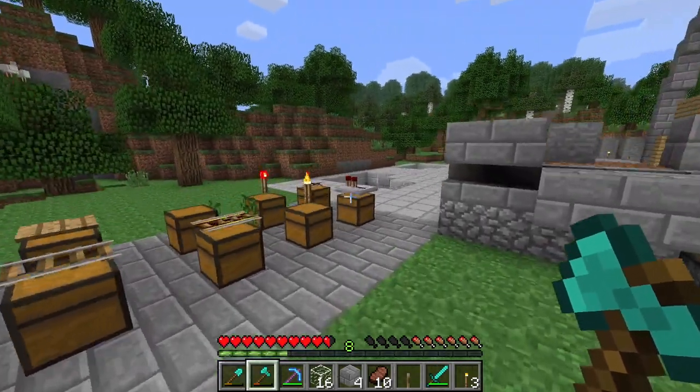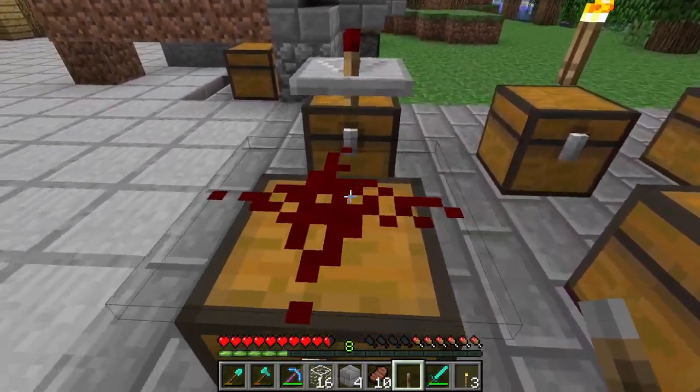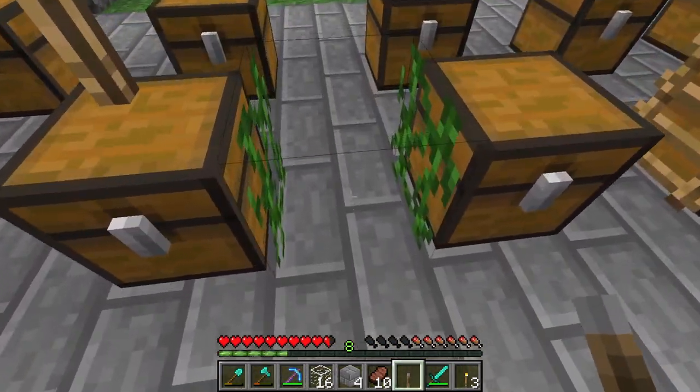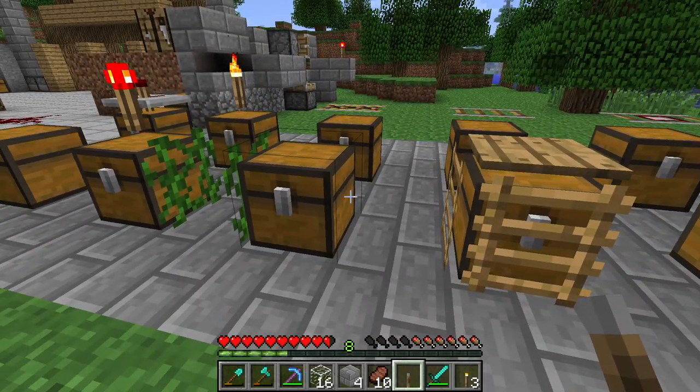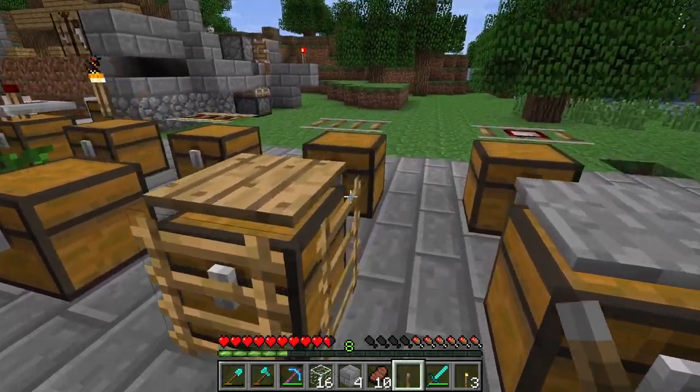He did a pretty good job here of laying out these chests. Let's check it out. We have some redstone on a chest. Yeah, honestly, this is really cool. Oh no, the vines grew to this side too. Yes, we have vines on a chest. We have this on a chest.